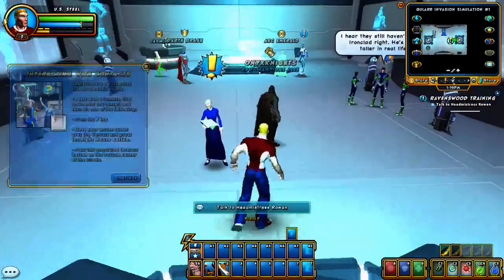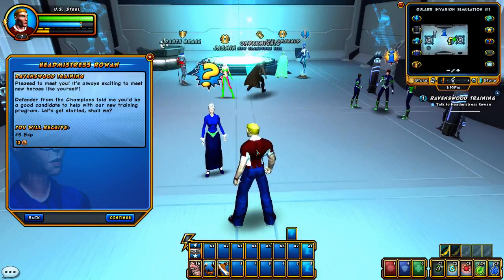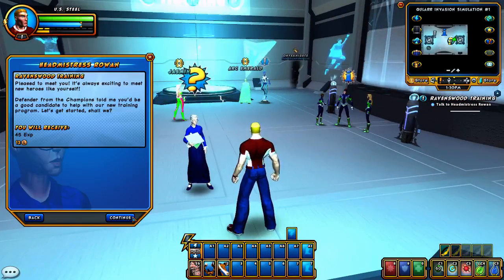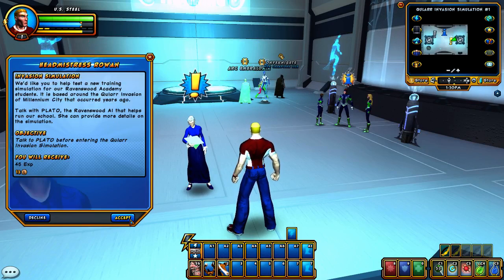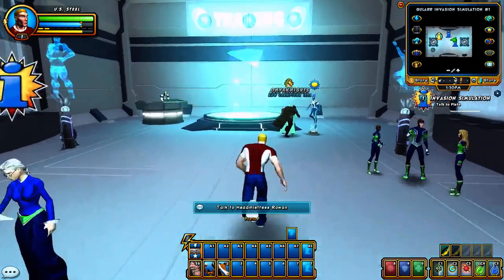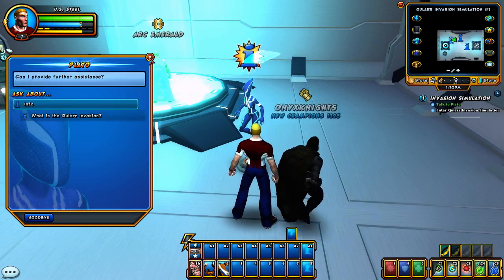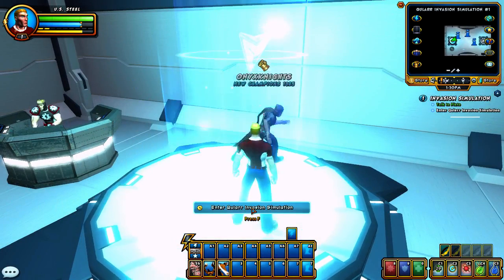Now let's get into the actual nitty gritty. I'm not going to look at all the tutorial pop-ups — if you want to pause and read them you can, but I don't need them. This is Ravenwood Academy, a place where new heroes are trained. This is Plato — she's one of the computer program trainer people. You've got Plato and Socrates, who will be talking to you off and on throughout the game. We're going to enter the simulation — this takes us to the QLAR invasion.